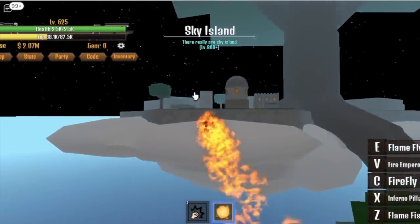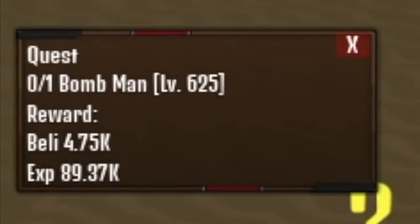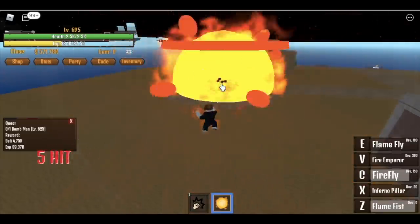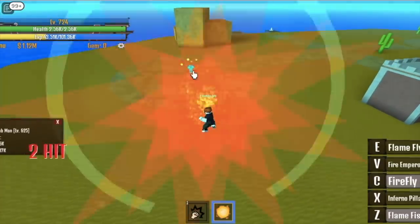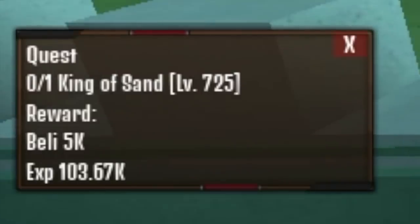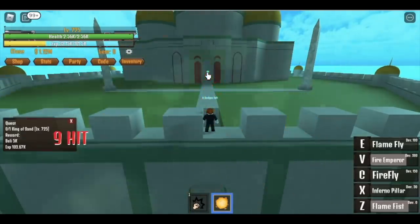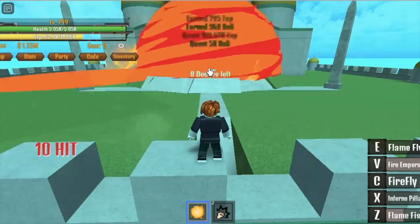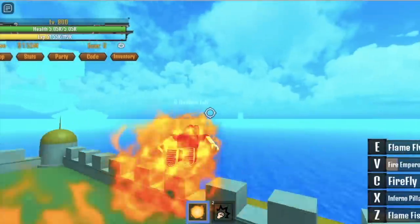Before going to the Sand Village, go to Sky Island and buy the Observation Haki. So now, Desert Island — defeat the Bombed Man until you reach 725. I think we will be having a hard time with this mob, the King of Sand, because it's far away and it can damage us. Make sure to put lots of stats on your power fruit. At 725, we can one-hit this — use your V-Skill, Fire Emperor, and your Flame Fist. Do this until you reach level 800. After that, we can proceed to our next island, the Sky Island. Two more islands and we are good to go to the second sea.